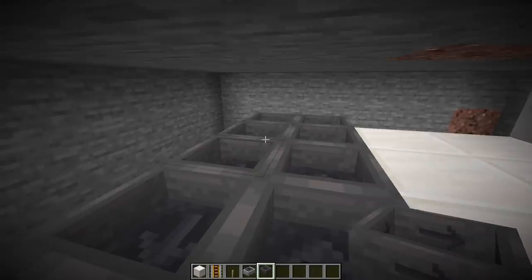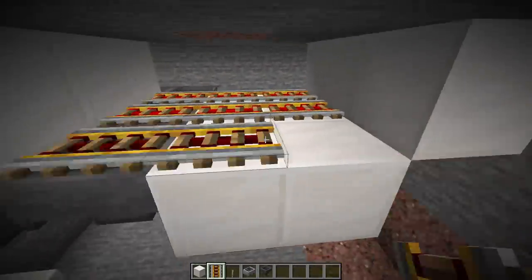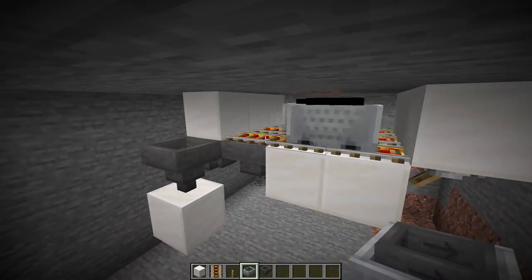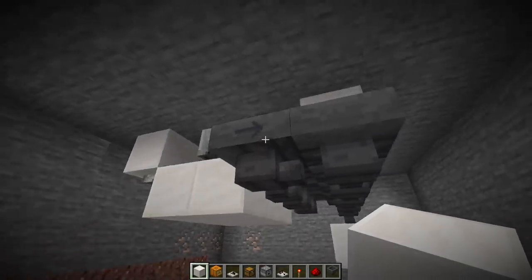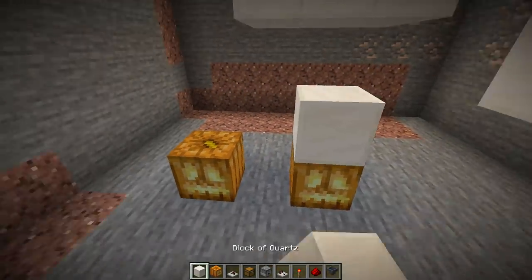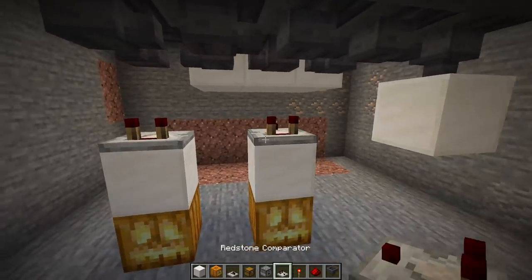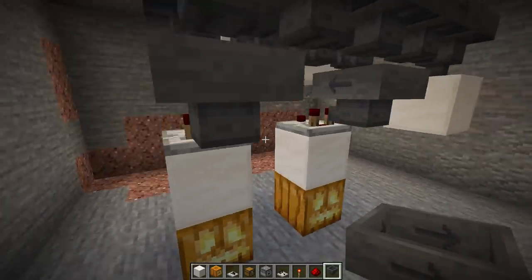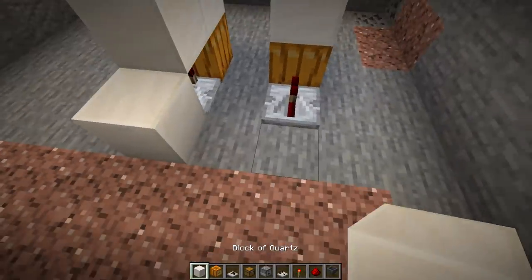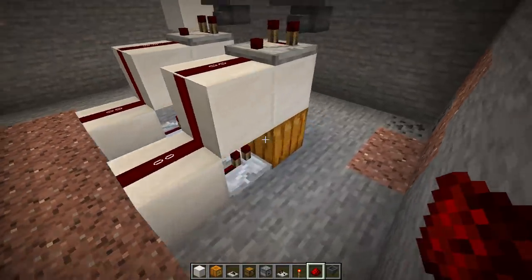We're going to work on that mandatory sorting system in the basement. Place a hopper, then three more solid blocks. Then create a three-by-three pattern of rails just like this with three hopper minecarts on top of it. Come to the front of the design, look at the back left hopper, and place a jack-o'-lantern on the floor immediately below it. One block over, place another jack-o'-lantern. Two solid blocks on top so we can place our redstone comparators on top of those. Place two hoppers feeding into those redstone comparators. Then two repeaters on the floor directly into those jack-o'-lanterns.